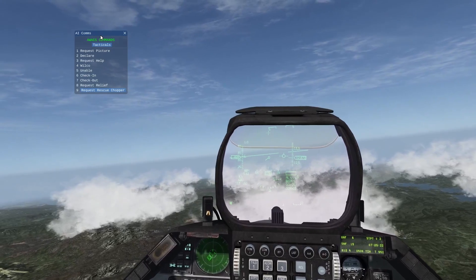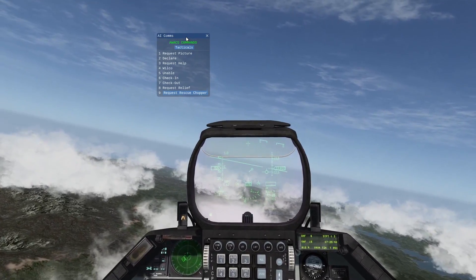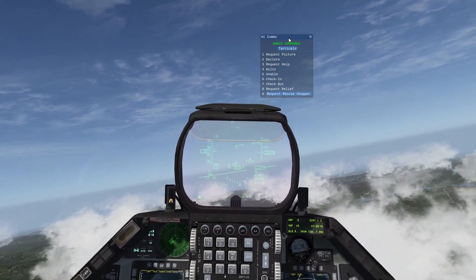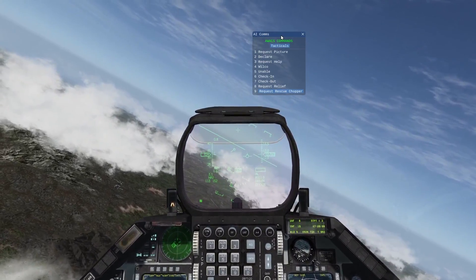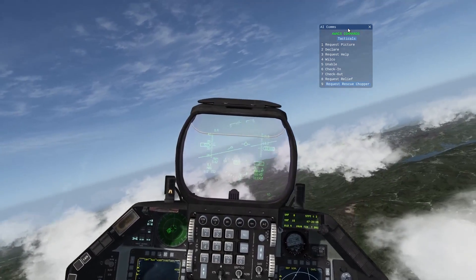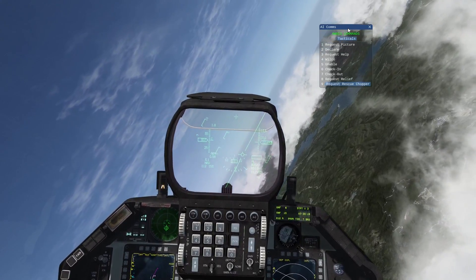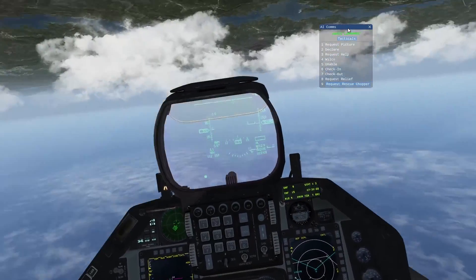Another new thing in BMS is about the AWACS. In a campaign you normally have two or three AWACS airborne, and if the one talking to you goes down for whatever reason — a missile, enemy threat, who knows — another AWACS will take over your frequency and talk to you. You will not be left alone like in the past, where if your assigned AWACS went down you were unable to speak with any AWACS again. Now you can still have an AWACS controlling your flight.